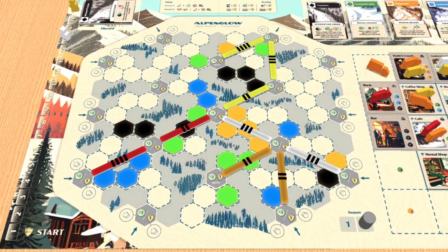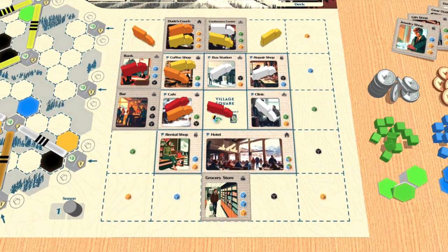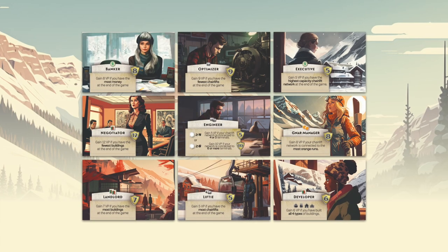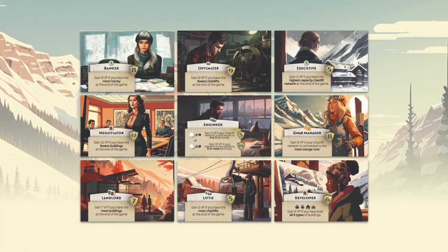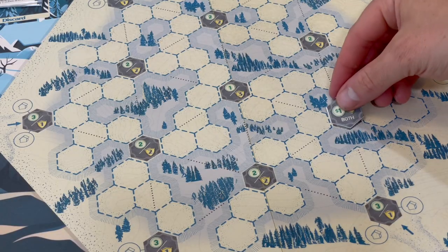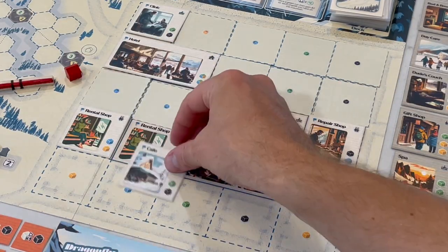Alpenglow is an engine building game that combines several familiar game mechanics to create a fun yet challenging experience. The game has elements of tile laying, card playing, and network building combined in two core areas: the mountain, where you build your ski area competitively, and the village, where you expand the town to attract skiers collaboratively with other players. Gold cards provide orientation at the start of the game and can be collected during the game to help you gain a competitive advantage. The game also includes starter tiles that allow for variable setup so that each game is unique.